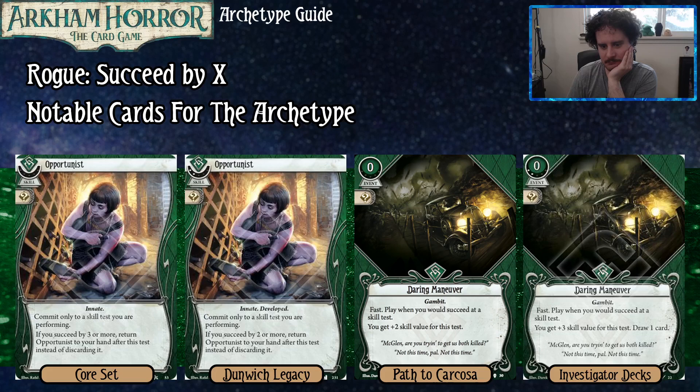Daring Maneuver — you play it when you succeed a skill test and get plus two to that skill test. The Level 2 version gives plus three and you draw a card as well. I wouldn't play these as a complement to another archetype, but if you're deep in this archetype, it's a nice easy enabler that just gets you the skill value you need.